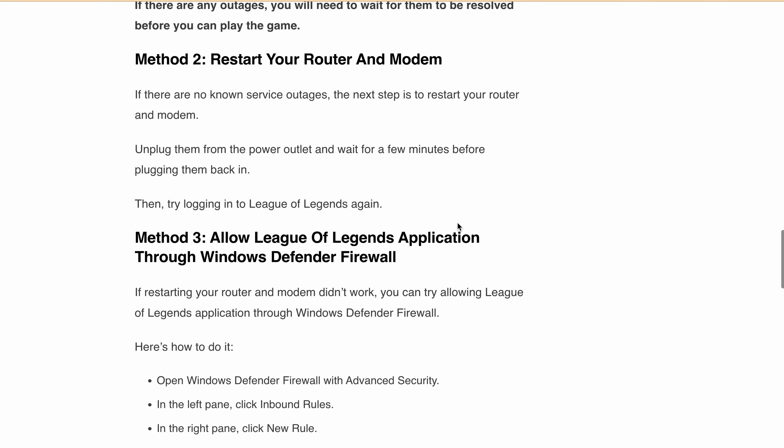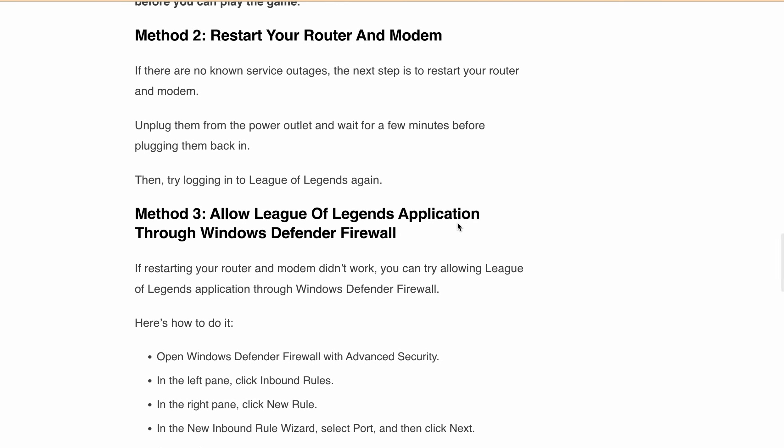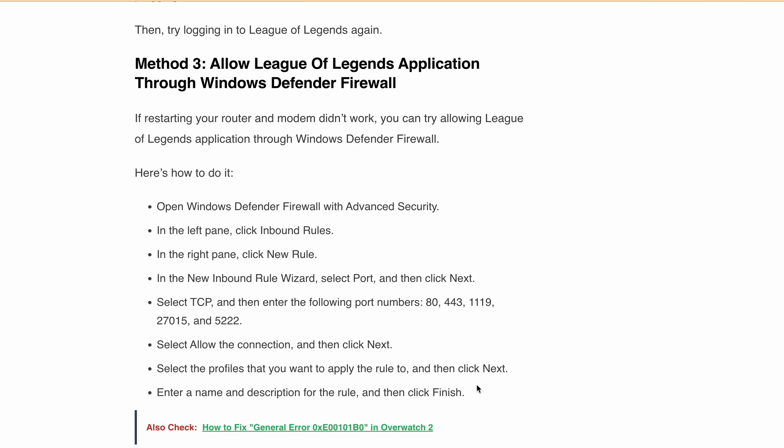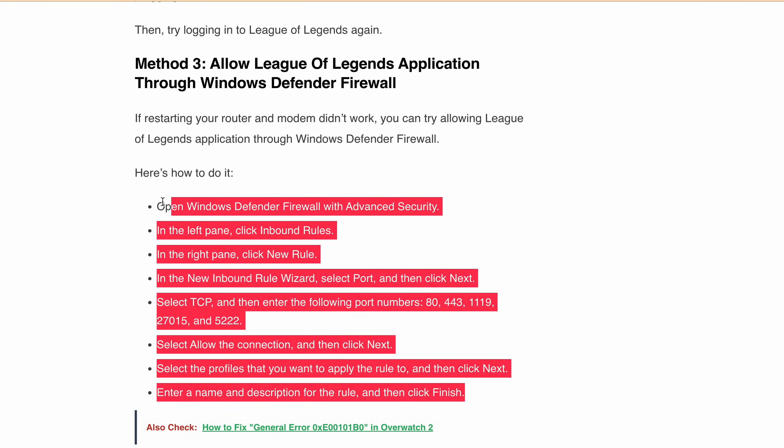Method 3: Allow the League of Legends application through the Windows Defender firewall. If restarting your router and modem didn't work, you can try allowing the League of Legends application through Windows Defender firewall. You can pause the video here and follow all the steps outlined.